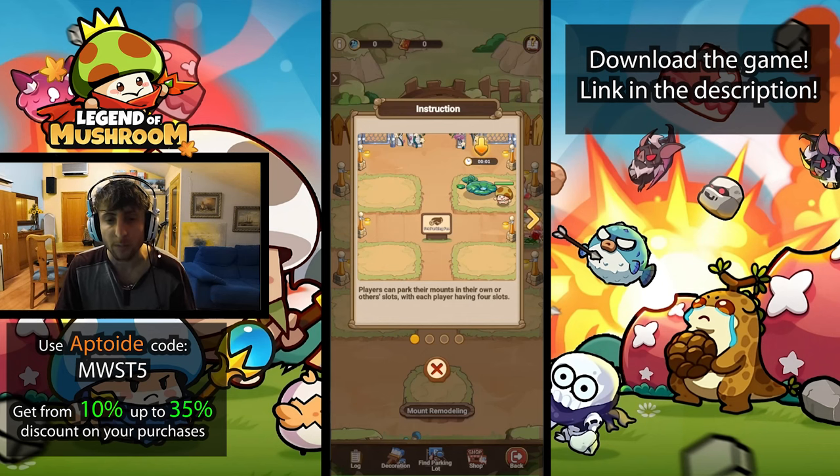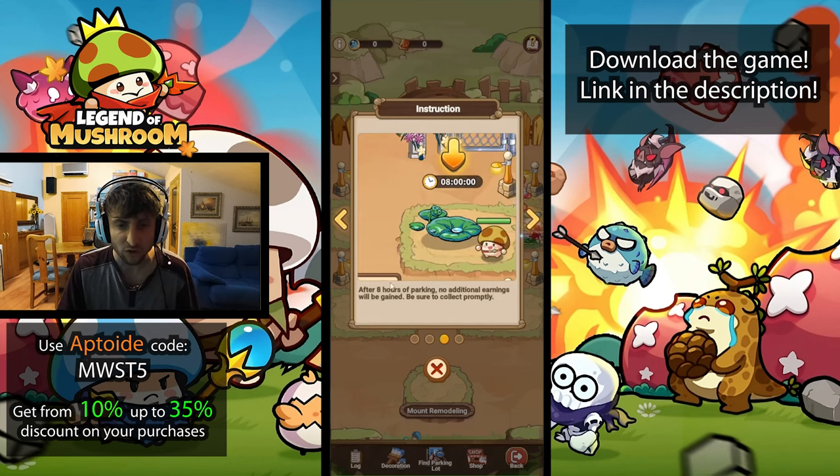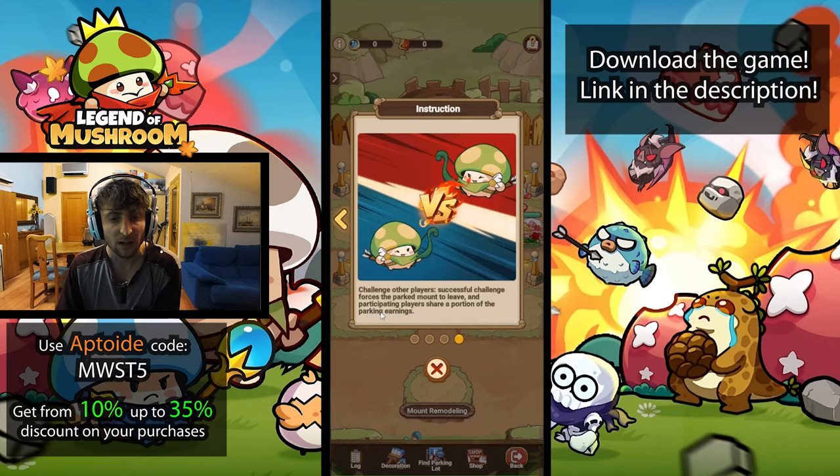We're looking at the instructions for Parking Wars. Basically you're going to be able to park your mount on any of your four slots - each player has four slots. There's also a public parking option which will yield higher returns, but you can probably get attacked. After eight hours your rewards are capped, and challenging other players will make their mount leave the public parking.